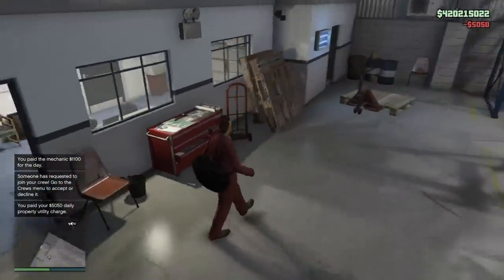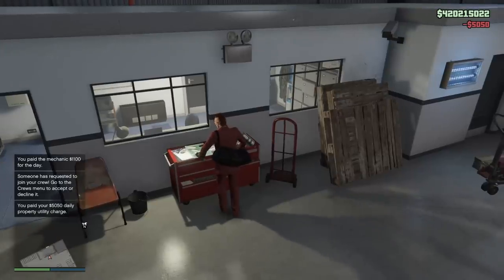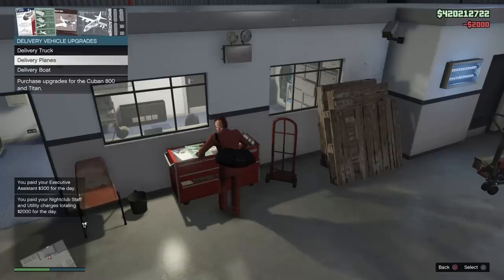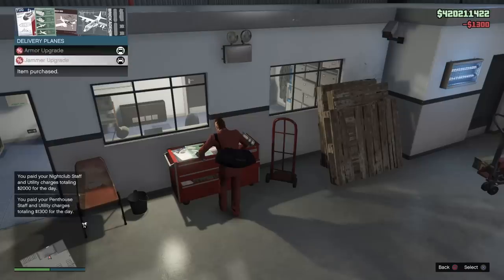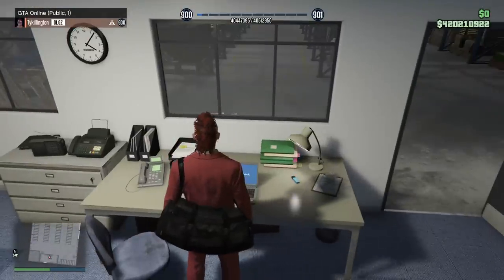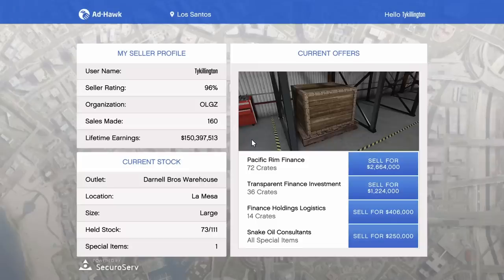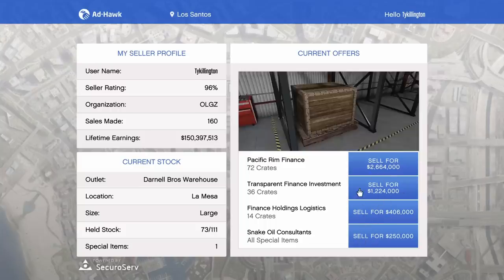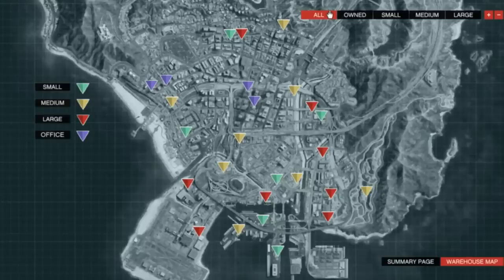Once you purchase a warehouse, go in there and check it out. Notice you have this red toolbox right here — this is very important because this toolbox will allow you to upgrade your planes, your brigade trucks, and your tugboats. Inside the office you have a computer terminal — this is where you will launch your sales from. To guarantee one vehicle for a sale, it's nine crates or less. Anything above that is going to be two or three vehicles. But you can sell everything solo — you can sell a full warehouse solo. If you get a Titan or Cuban sale, just go scout your drops ahead of time, destroy the enemies, and come back to the plane and make your drop. Very simple.